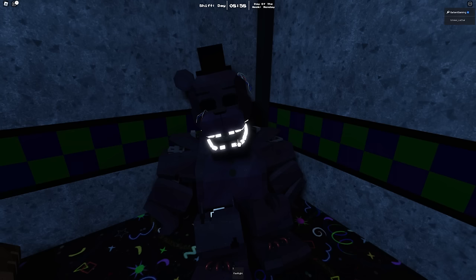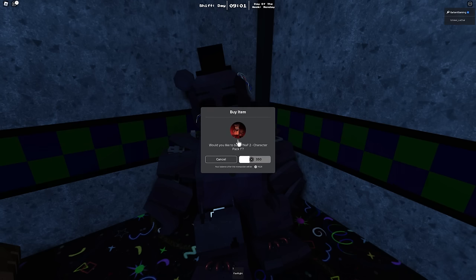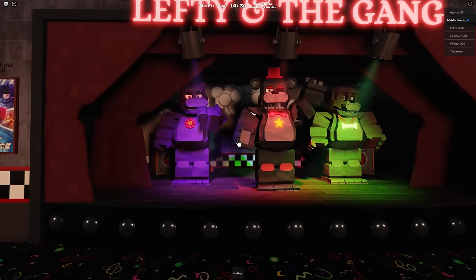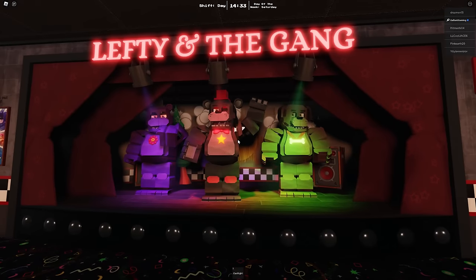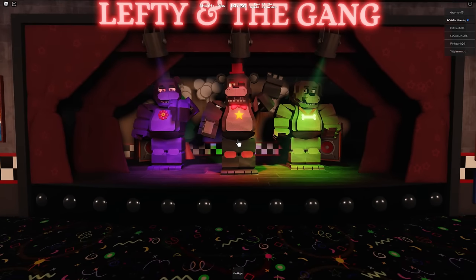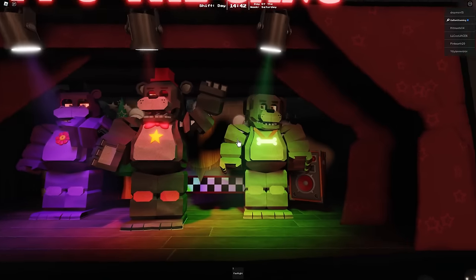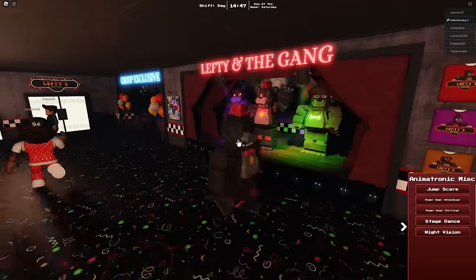We got Shadow Freddy. We got music, we got Foxy, we have a stick in my face — there is the gang. What a weird group of animatronics for Lefty's Pizzeria: Lefty, Mr. Hippo, and Sparky the dog. Very interesting.